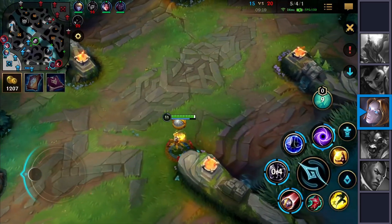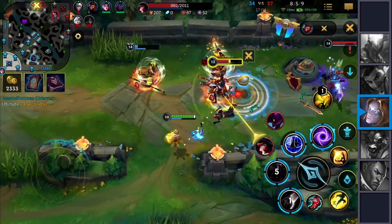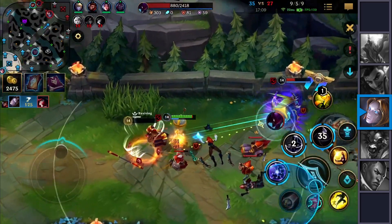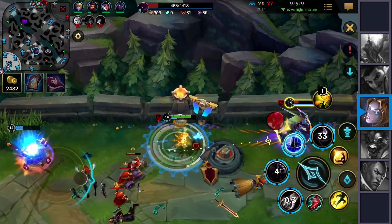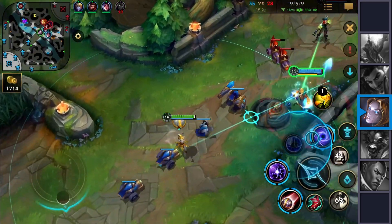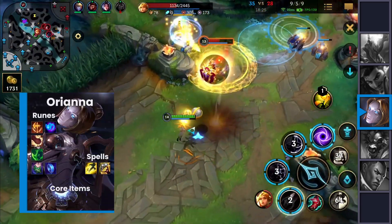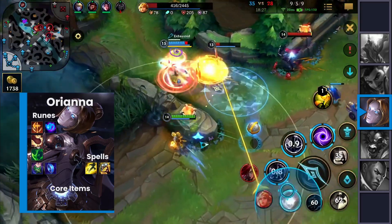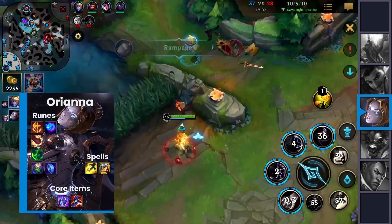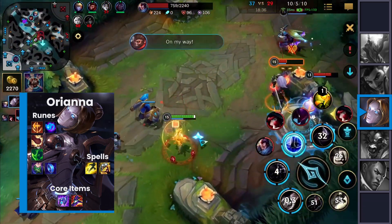Once they're close enough, you relocate the ball so fast they're unable to respond. Their eyes will be hyper-focused on your movements and they won't see the ball coming. All that's left is to press ultimate and victory is almost yours. To ensure the highest damage possible, go for a snowball item such as Luden's Echo into Rabadon's Deathcap for the highest AP possible — but keep in mind you won't be as tanky as with an Archangel's Staff.